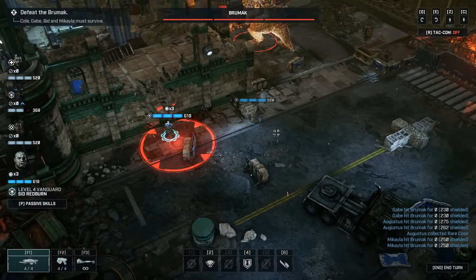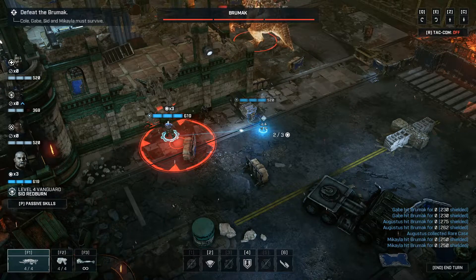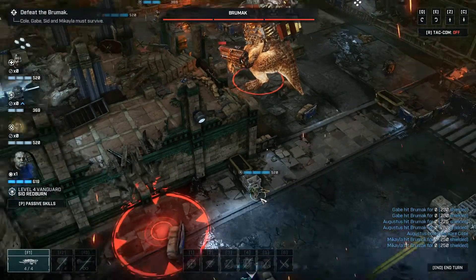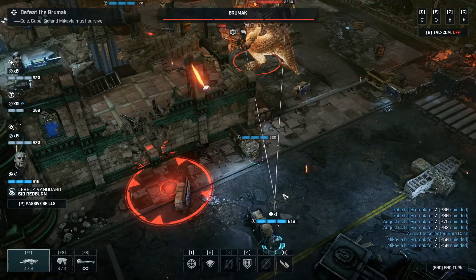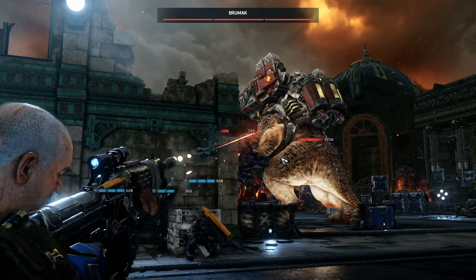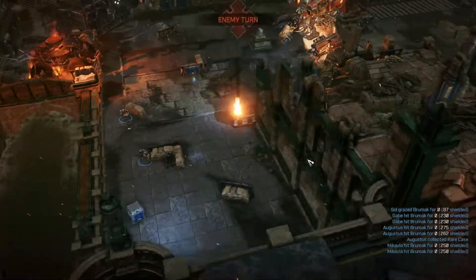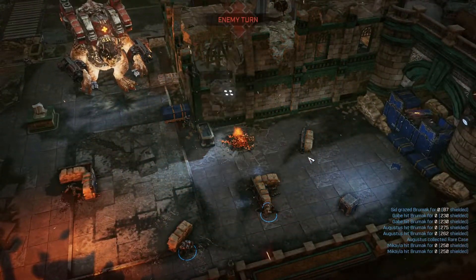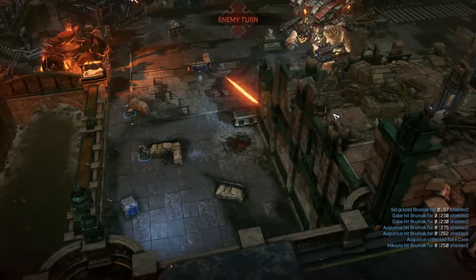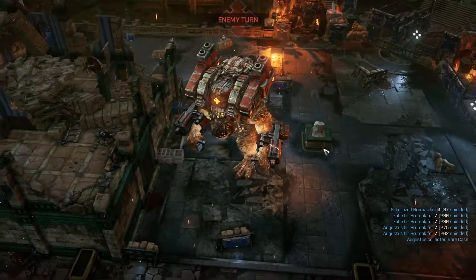I might be regretting not using my ability there for two shots because I wasn't able to take it out. But if I did, I probably would have been able to. So that's the key here — it's kind of a four-step process. Step one: disable the turrets or guns.